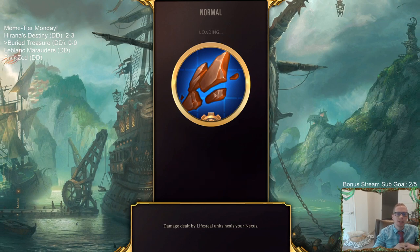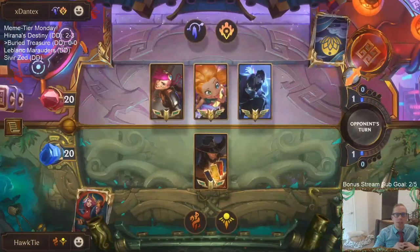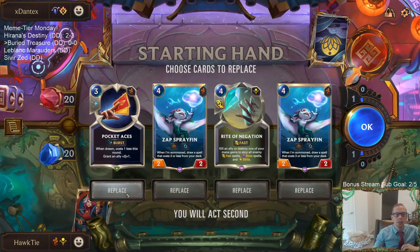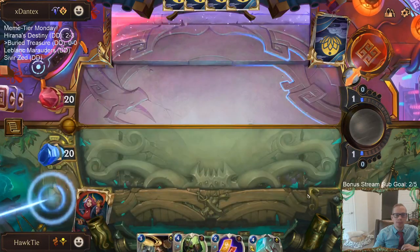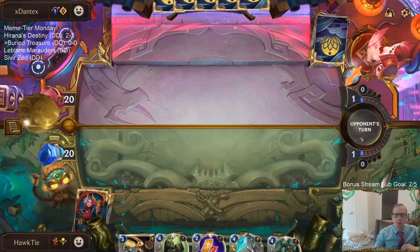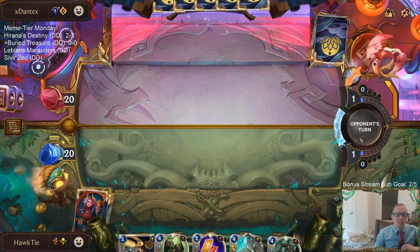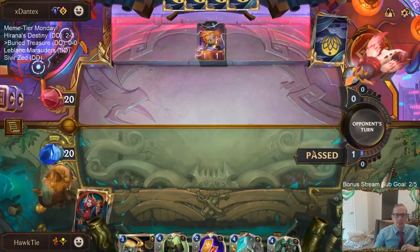We're going to play this deck in normal instead of ranked because it's meme tier day, so maybe we can show off the deck a bit more. Looks like we're playing against Targon — sounds like a pretty viable deck. We'll go ahead and mulligan everything. Lost Riches — I felt like I said 'ostriches.' Turn one Zoe.